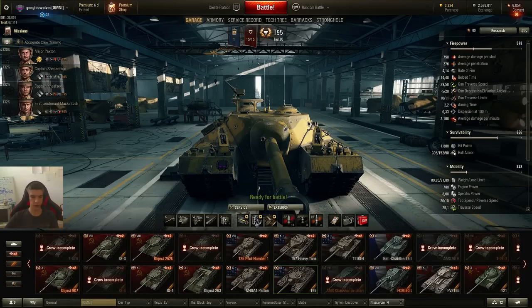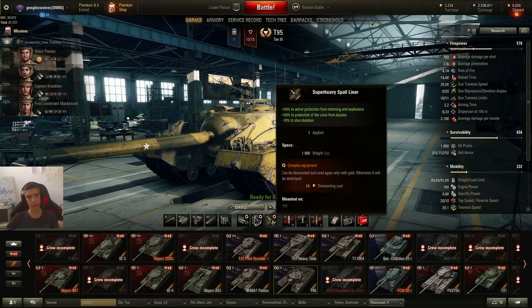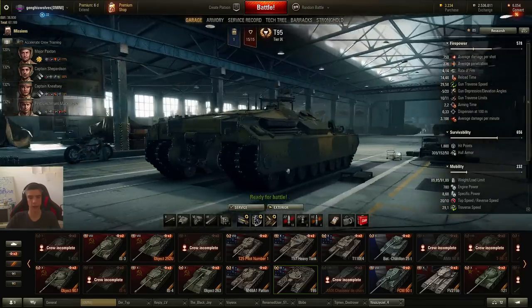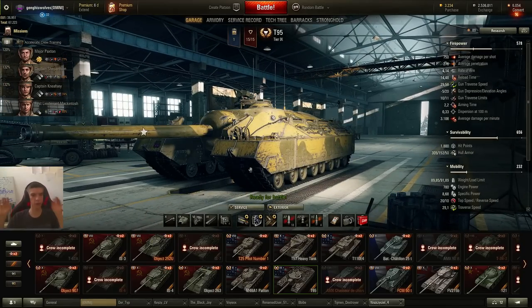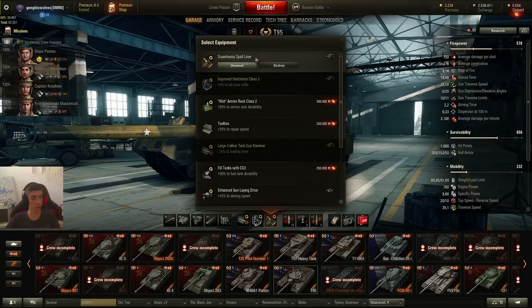I played it like this for most of the grind, or at least the last two thirds: rammer, vents, and a super heavy spall liner. At the beginning I ran a camo net, then optics instead of the spall liner. But I was getting shot by artillery quite a lot and the T92 was still doing 500-600 damage to me. After I put the spall liner on, I got way less damage from artillery — lower tier artillery just does like zero damage frontally — and same for E100s with HE. So it's definitely worth thinking about using the super heavy spall liner.